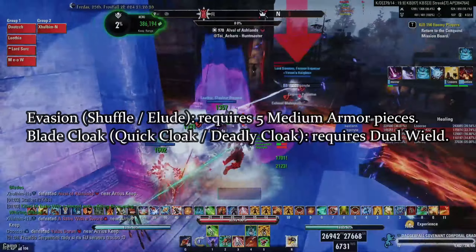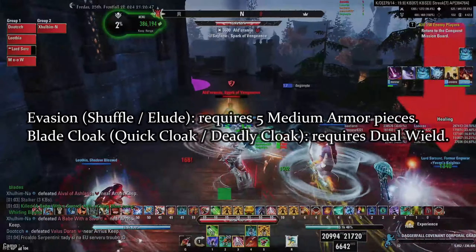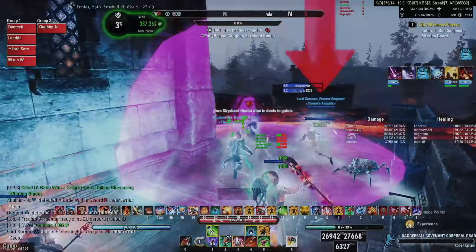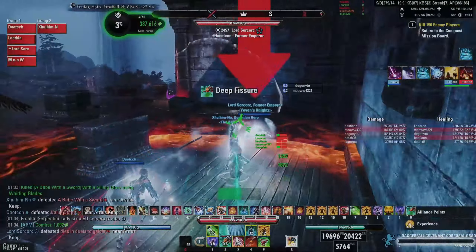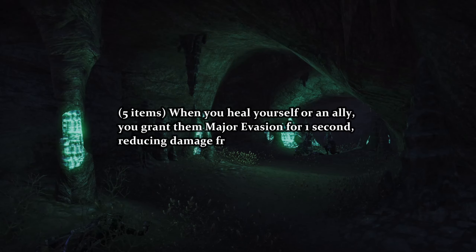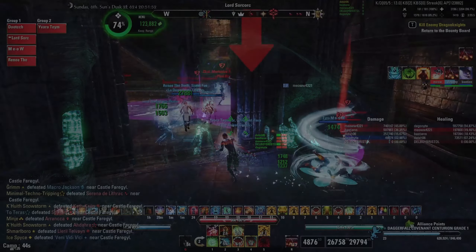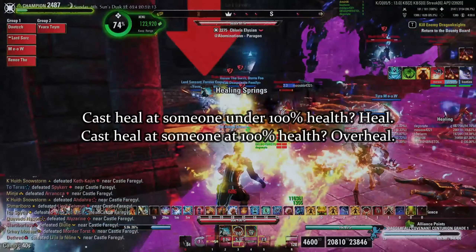Major evasion reduces damage done to you by area of effect attacks by 20%. Particularly in Cyrodiil, major evasion is a super important buff because a huge chunk of the damage you'll incur falls into this category of AoE damage. You could even argue that in some situations major evasion is more important than the common armor buff, major resolve. Nightblades have access to major evasion through their class kit, but all other classes will have to get it through the evasion skill and its morphs, or blade cloak and its morphs.